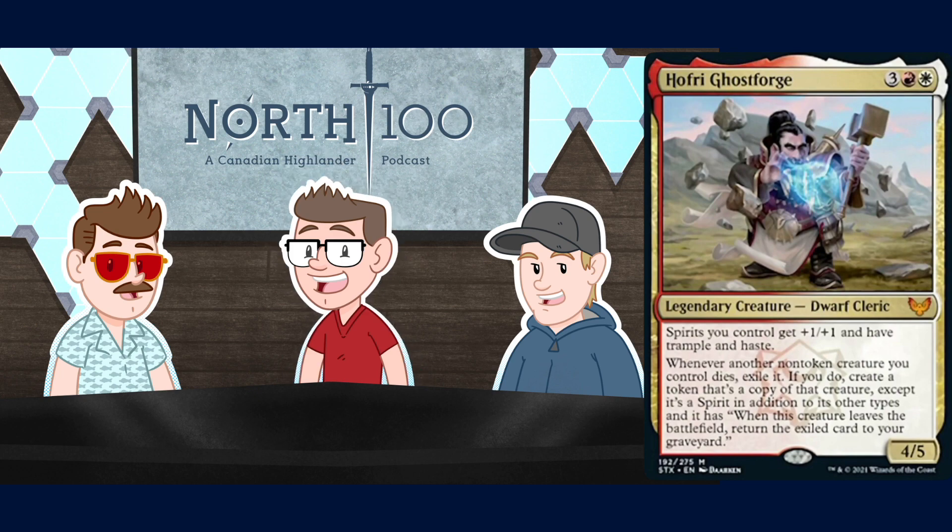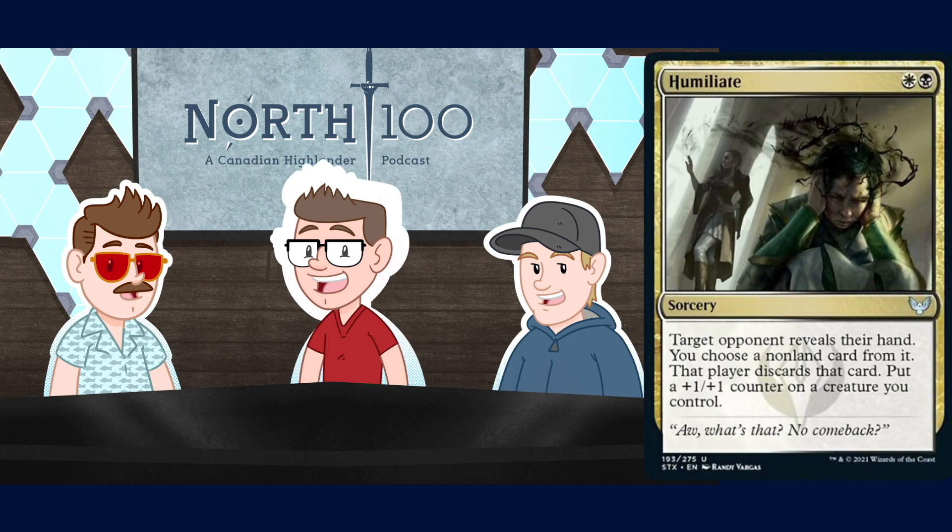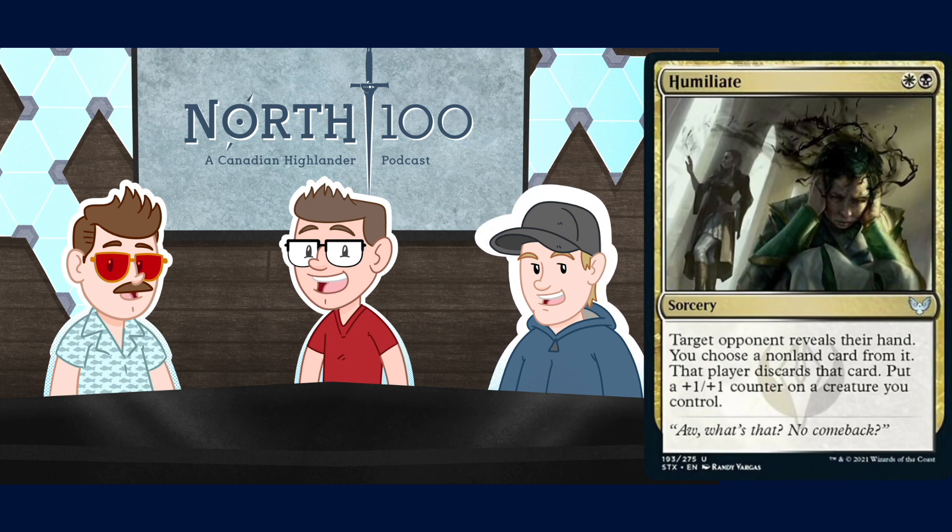Humiliate is a two mana sorcery for a white and a black. Target opponent reveals their hand, you choose a non-land card in it, that player discards it, and you put a +1/+1 counter on a creature you control. This card is quite good if you are a proactive deck looking to play hand attack with a bunch of one drops. If you're black-white Death and Taxes, Abzan aggro, Abzan midrange, or Mardu - play it. I got to play this with Dread Horde Arcanist - that's the dream. Getting to Thoughtseize again and then Vindicate on the next attack.